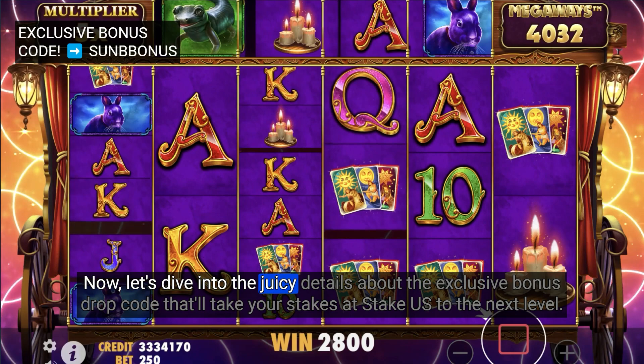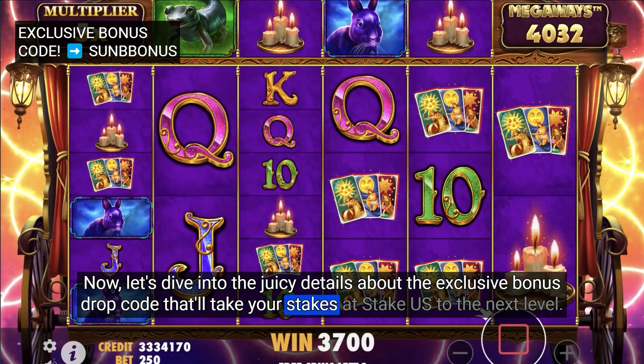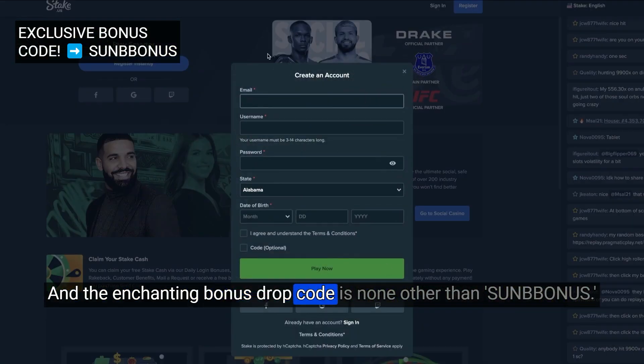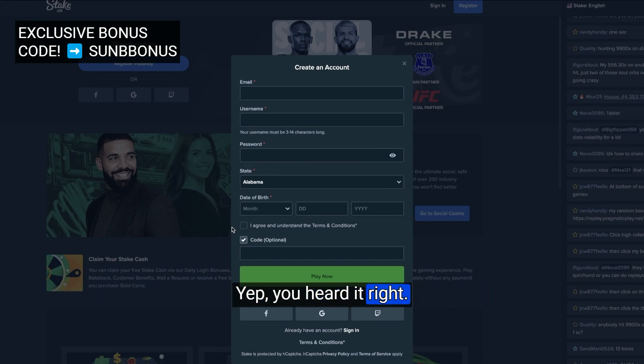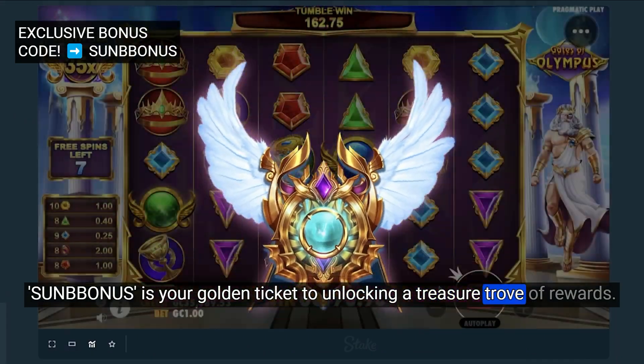Now, let's dive into the juicy details about the exclusive bonus drop code that'll take your stakes at StakeUS to the next level. Drumroll, please — the enchanting bonus drop code is none other than Sun B Bonus. Yep, you heard it right. Sun B Bonus is your golden ticket to unlocking a treasure trove of rewards.